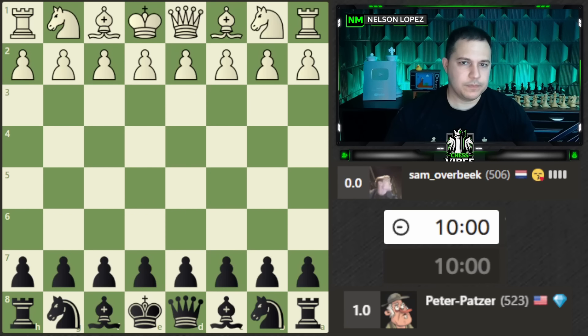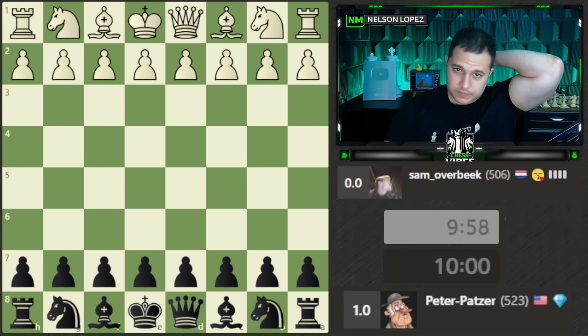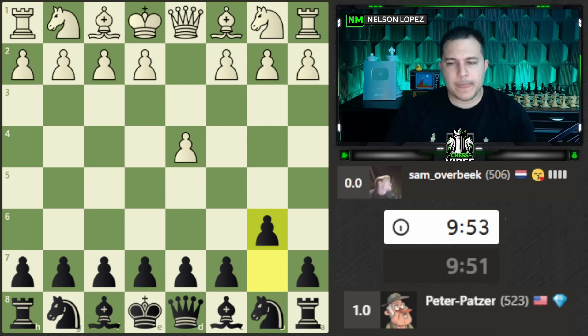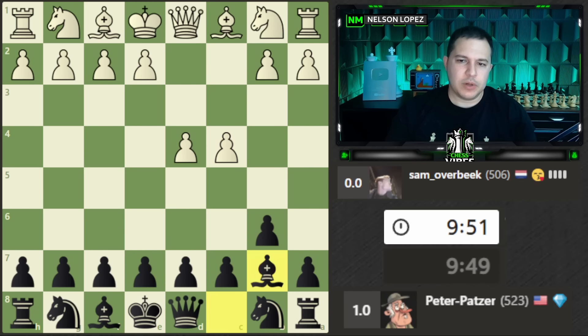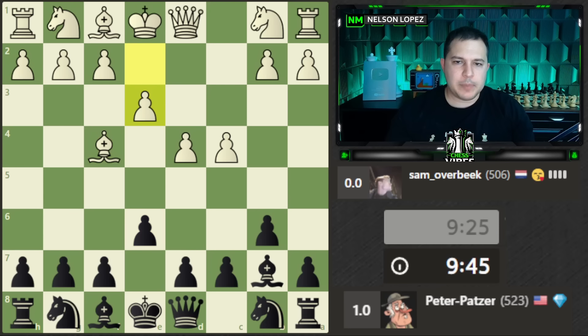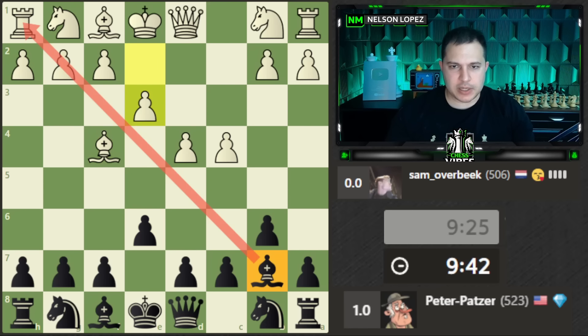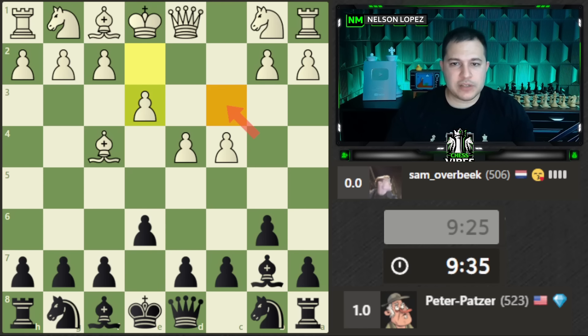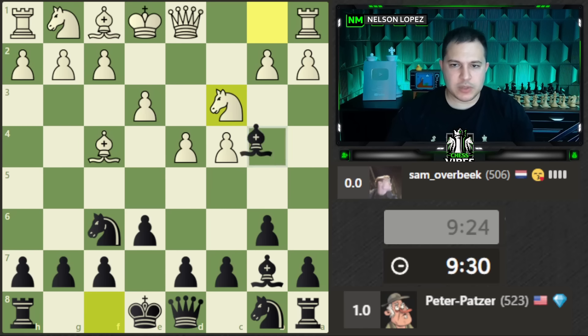They want a rematch — all right, one more time. Let's try an interesting opening. We'll play b6 — I don't actually know what this is called, but we're going to fianchetto the bishop over here, play e6, and this is a way to set up your pieces. This bishop cuts across the center, and this bishop can often go to b4 if the knight comes out — pin the knight, potentially trade for it, and get a lot of control over these two squares.